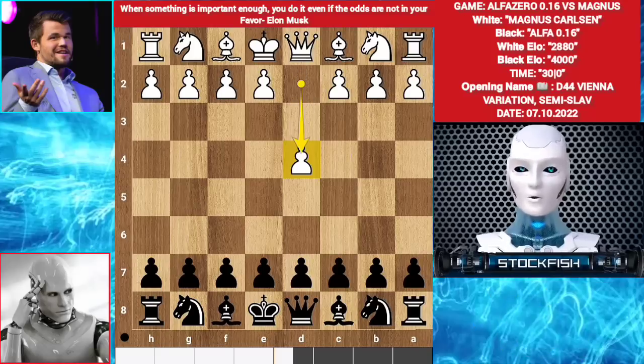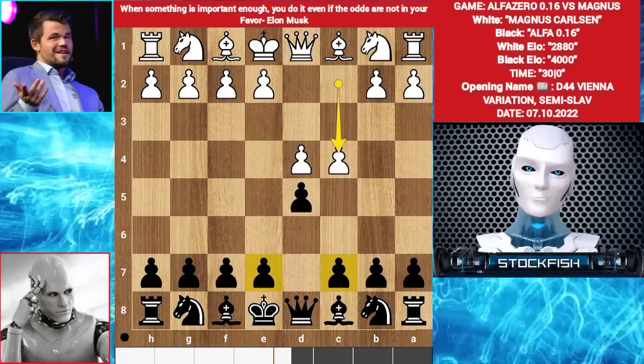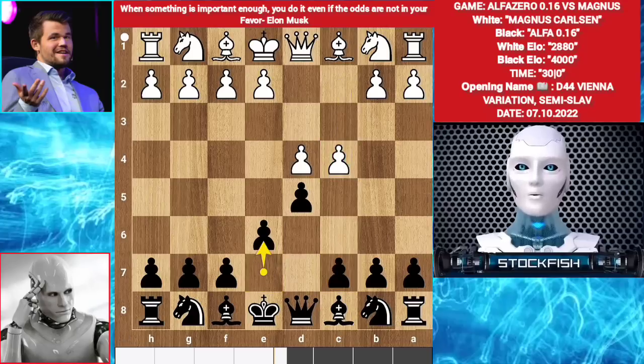Let's go. Magnus starts with d4, d5 by Alpha. You can play c4, Knight f3, or the London variation Bishop f4. Magnus played c4. You can play e6 or c6 — main line — Alpha played e6.